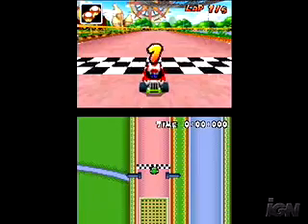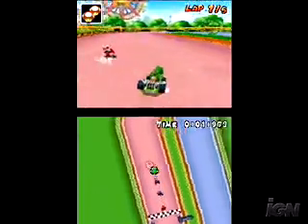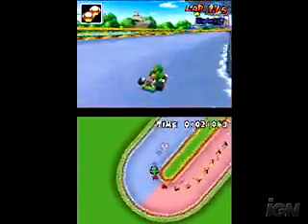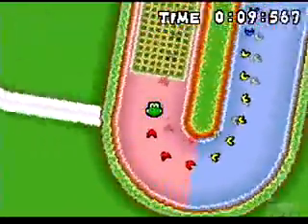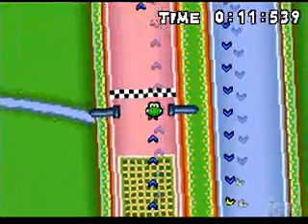Another cool use of the lower screen is in time trial mode where you're racing against a ghost racer. The lower screen actually shows you the path of what the other player did, so you can follow along on how that person actually did a much better lap time than you did.